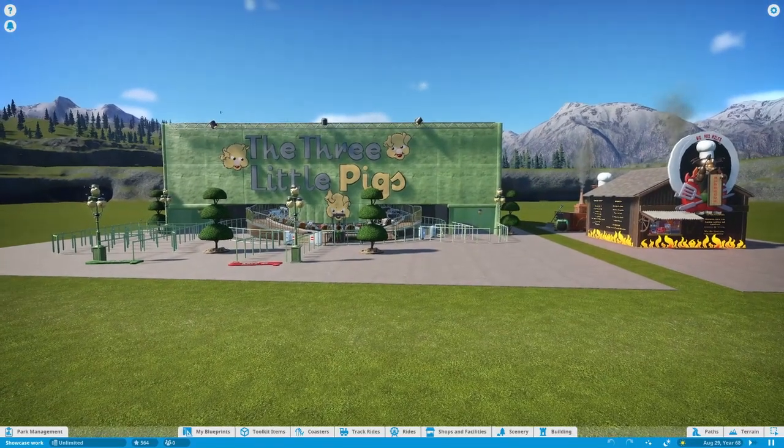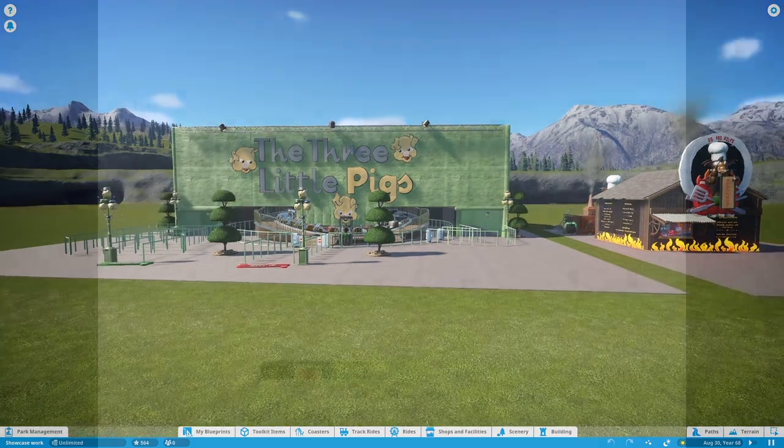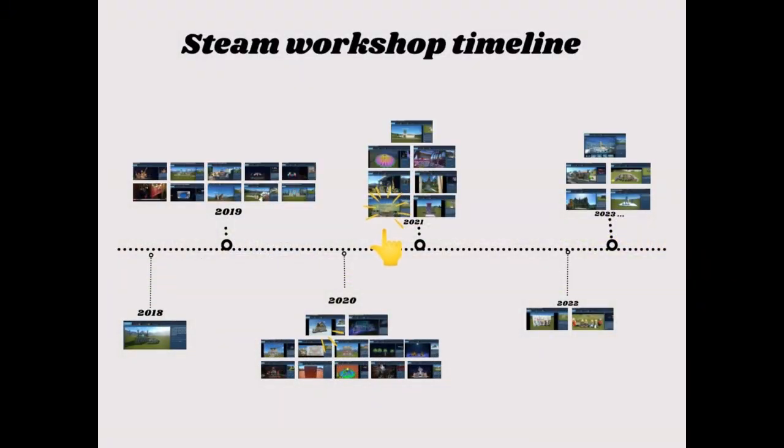In today's video, we are taking a look back at the Three Little Pigs flat ride and the Big Bad Wolf's Barbecue Shop. Let's see where this is on my workshop timeline.